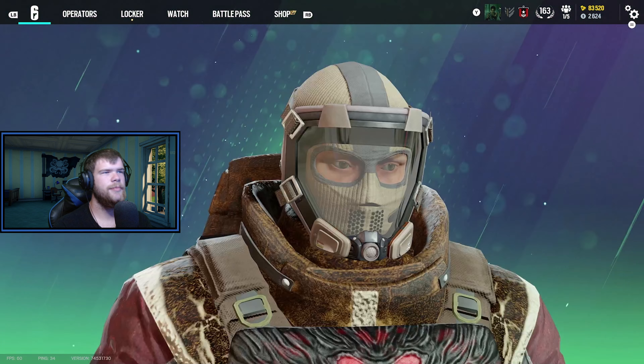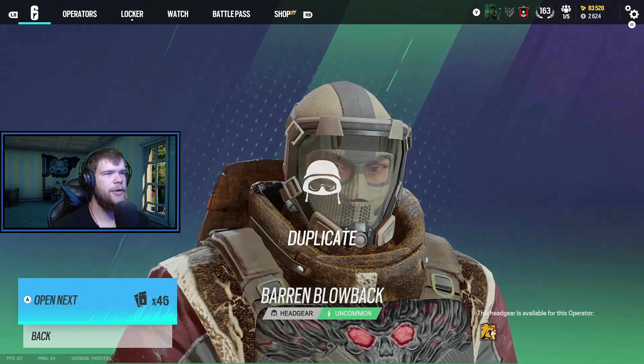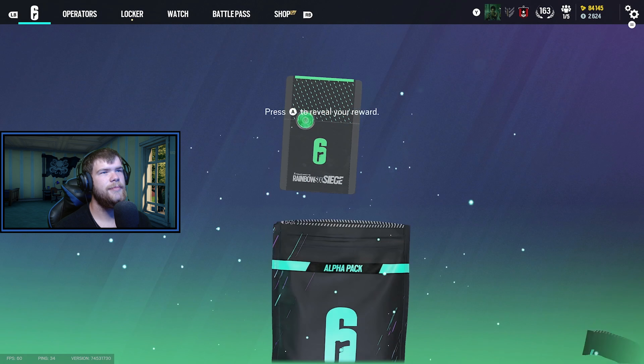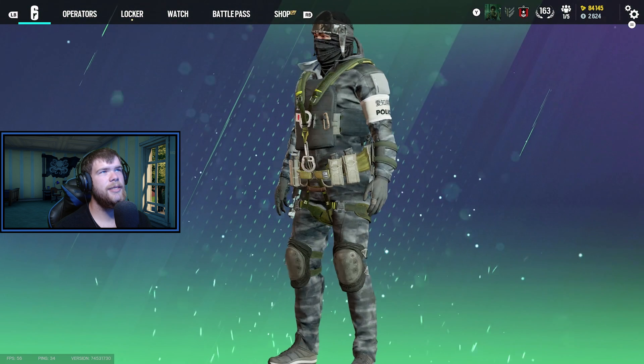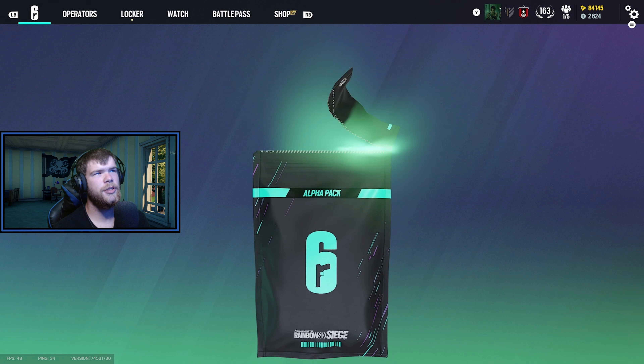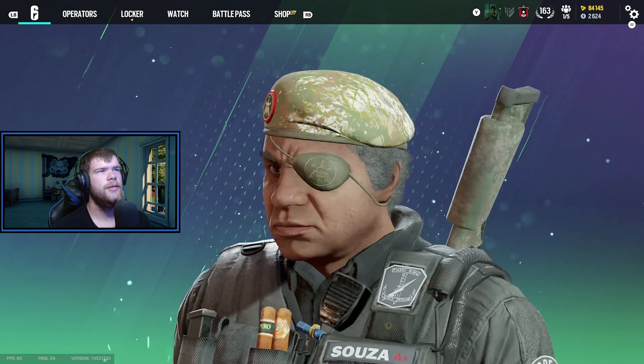It's Gatomane64 here and Operation New Blood is about to come to an end in 23 hours and 57 minutes. I have 120 alpha packs and one bravo token, so let's go ahead and open up these packs and see if I get some Black Ices. As always I'm going to start off with alpha packs — I've got 93 of these bad boys.